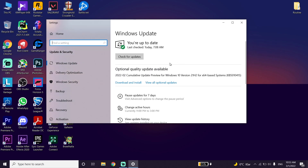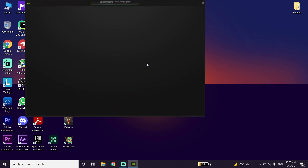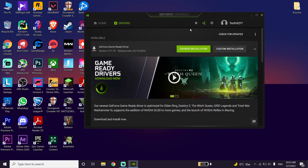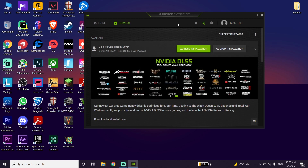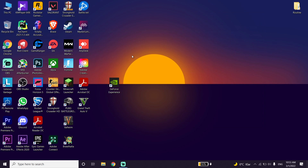If you have an Nvidia graphics card, download and open GeForce Experience. Wait a few seconds, then click on Drivers and you'll be able to update your graphics card driver from there. If you have an AMD or Intel graphics card, search on Google for your graphics card name plus 'driver', and you should be able to update it from the AMD or Intel website.